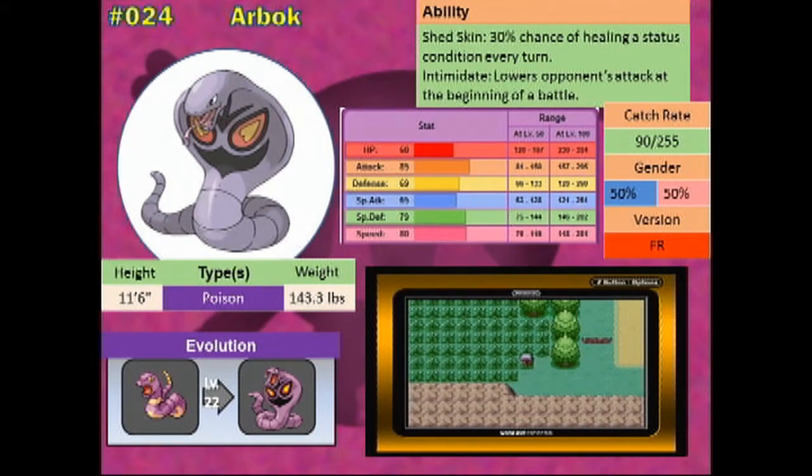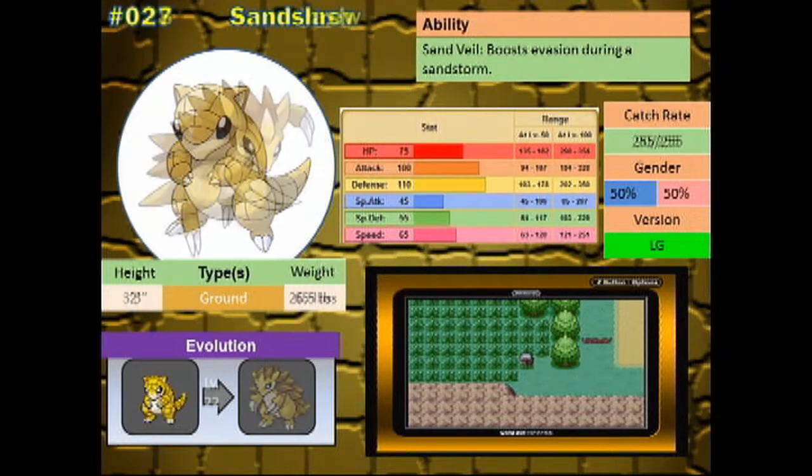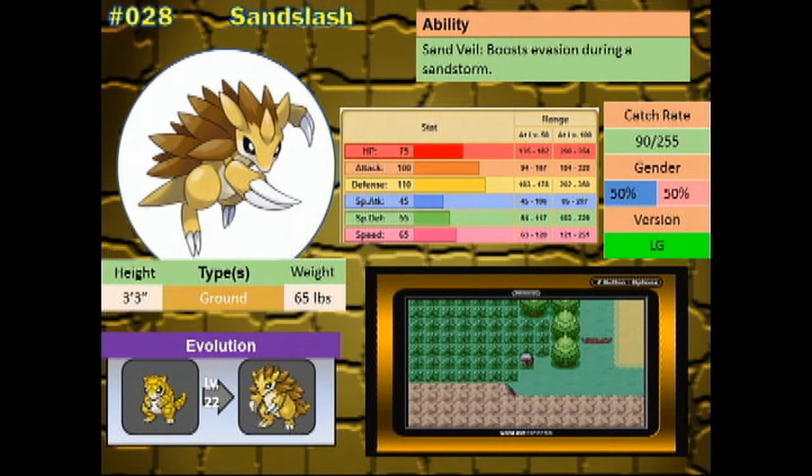The last new Pokémon that can be found on this route is Sandshrew. Sandshrew is only found in Leaf Green and evolves into Sandslash when it reaches level 22. It majors in defense with a minor in attack. Sandslash can be a good physical wall with enough power to bring down foes. The only thing that can be said against Sandshrew and Sandslash is that they're kind of slow in comparison to other ground types, and they can't learn any of the more powerful ground-type attacks without using a TM — including Earthquake — in this generation without a TM. So keep that in mind if you want to use it for your team.